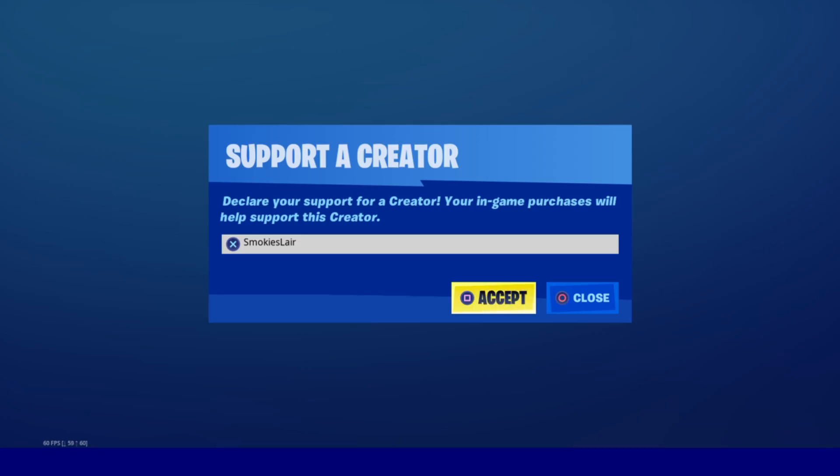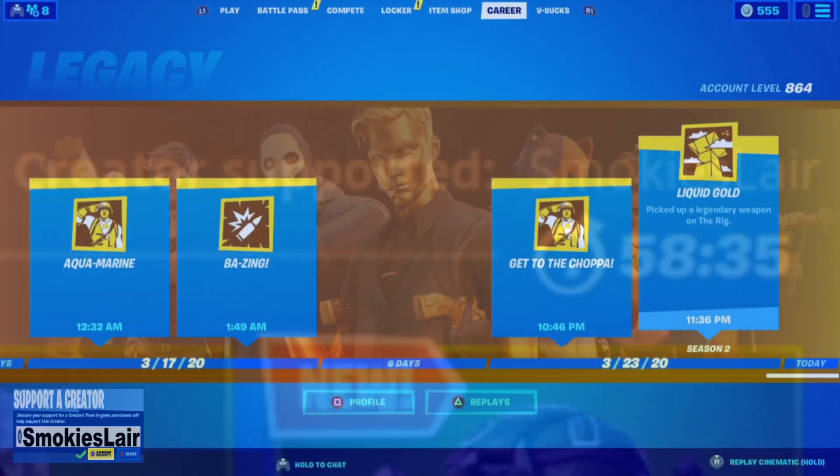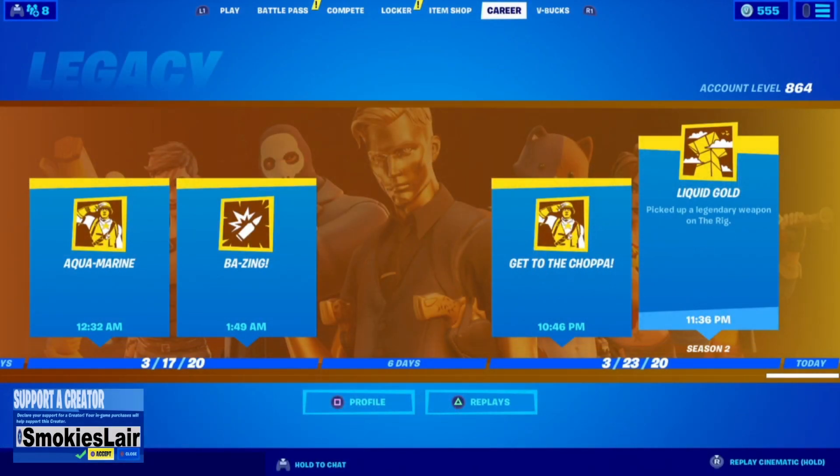Remember guys to enter code smokey's lair into the creator code spot in the Fortnite item shop to help the stream grow. Good evening ladies and gentlemen, boys and girls, and welcome to Smokey's Lair where we're getting on with another Fortnite item shop on March 25th, 2020. I hope you guys are having a great night.